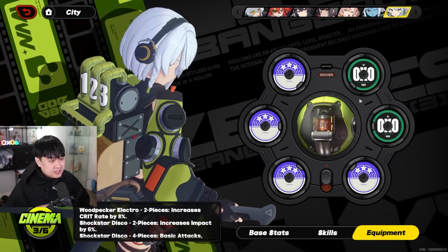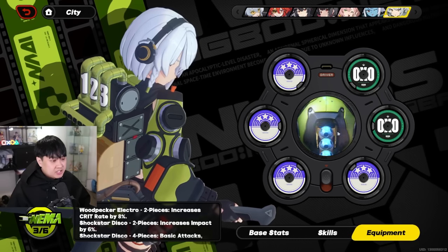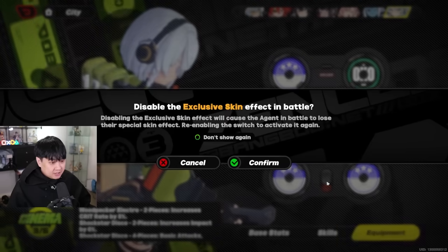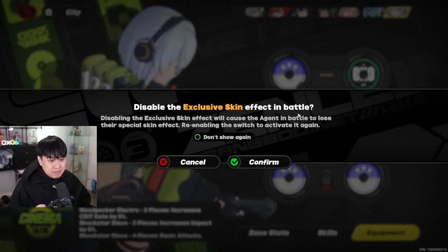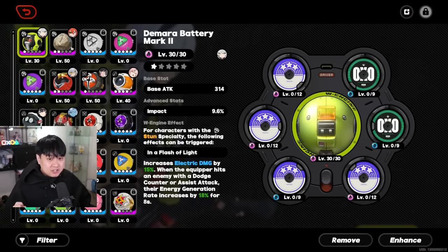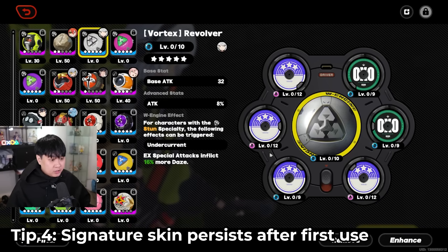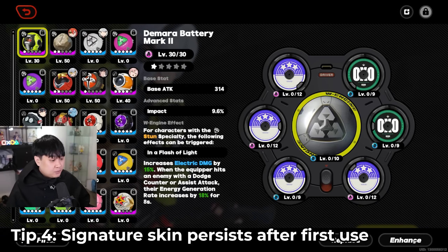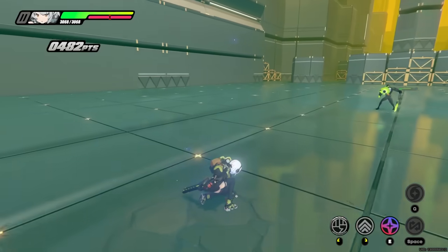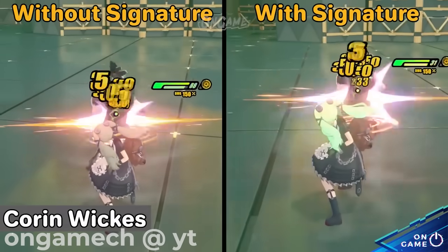Number four — this one's pretty cool because it's a visual effect. If you equip a character their signature W-engine, you get a toggle that lets you disable the exclusive skin effect in battle. And what's great is that as long as you've equipped it once, you don't have to keep it equipped to get that glowing skin. In combat, when you use certain skills like your EX, more often than not their hair glows.